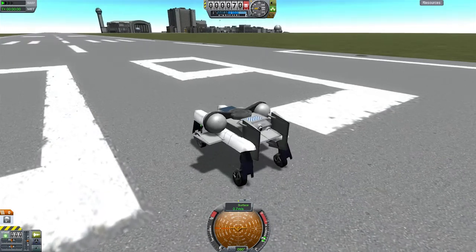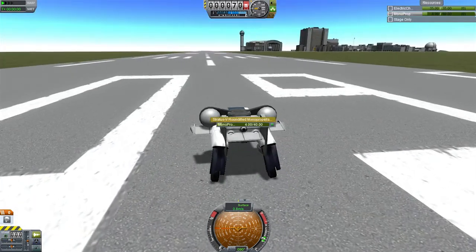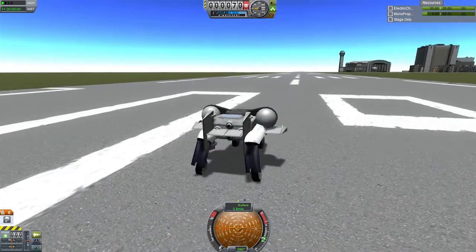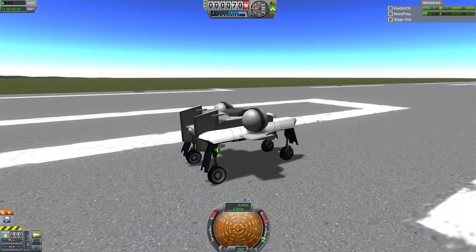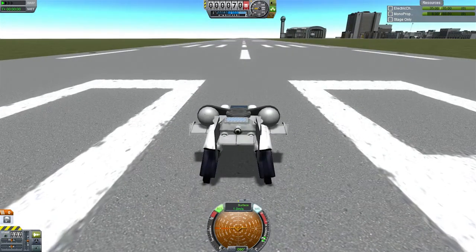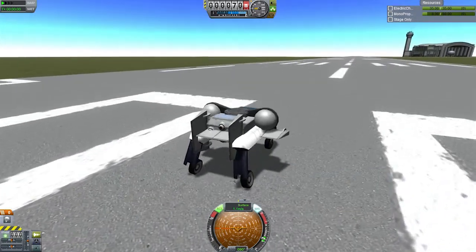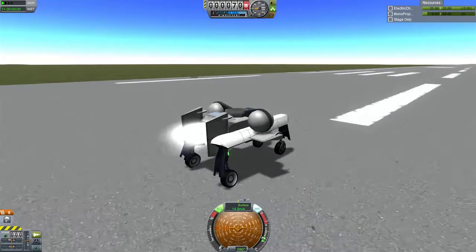What this does, as its name implies, is it gives you infinite RCS fuel. As you can see I already set the tanks to have little monopropellant in them so this should make things a little easier to get off the ground. So now what we're going to do is we're going to activate SAS and RCS, and then all we've got to do is find the right RCS key to get the linear ports firing — and there we go.